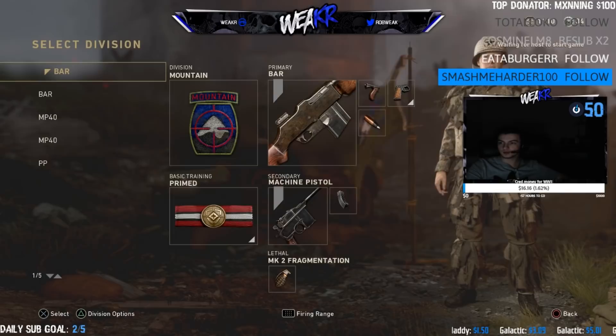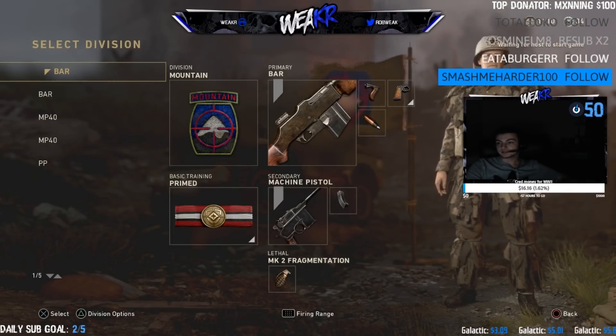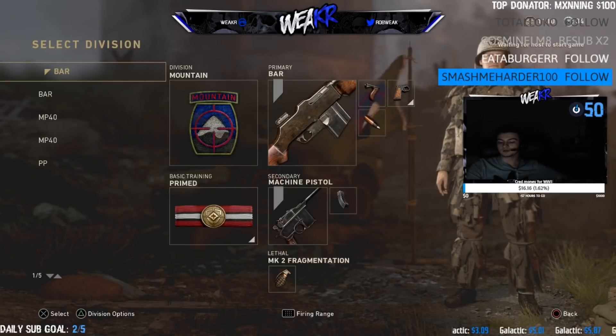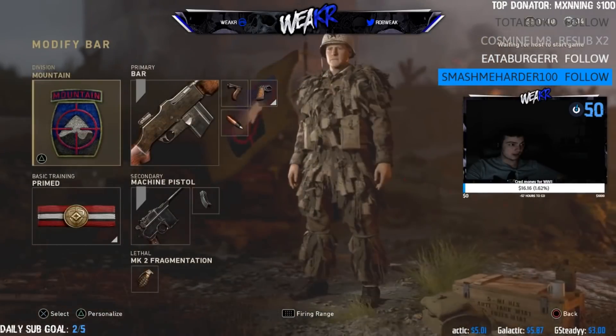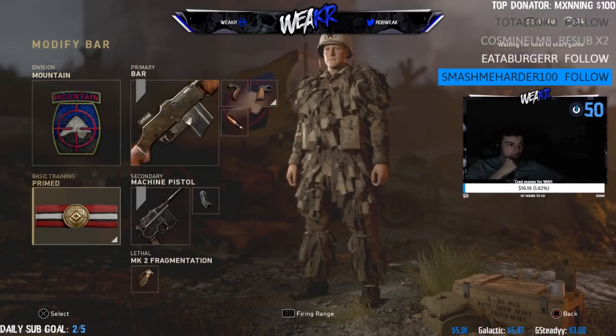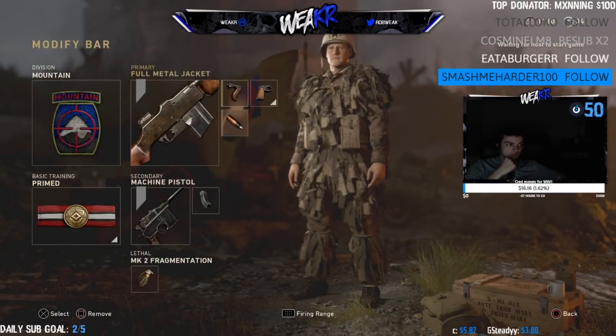It's like day three of World War II, so obviously I only have five classes, but I do use more than that, so I'm going to go through and show you more after. Just to start off with, this is like my original class — just the Mountain, which is Dead Silence, Primed which is three attachments, with a Machine Pistol, Extended Clip, Nade, Quick Draw Grip, and FMJ.